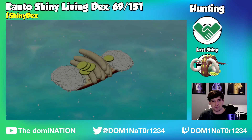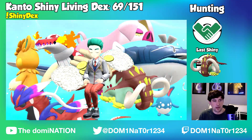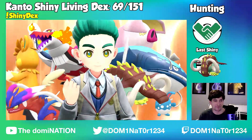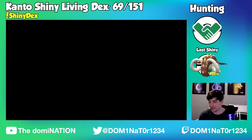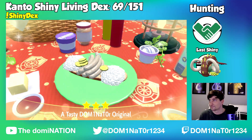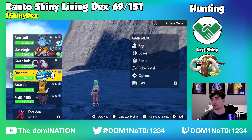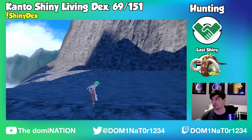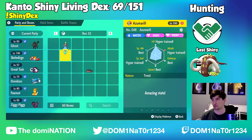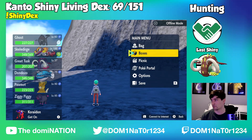I am playing through my Scarlet save a second time to get the super high shiny odds, and then I'll probably do a Violet playthrough right after. So, title power 3 fighting. We might potentially get it on Great Tusk, but the idea is to try to get it on my Tauros, because my Tauros just feels like so much more of a special shiny. But if we get it on Great Tusk, we'll count it and try to get the other marks on Tauros for fun.